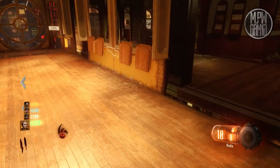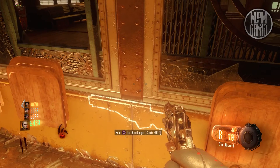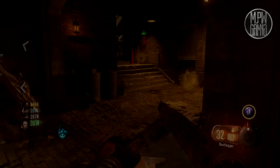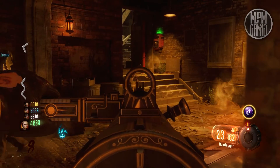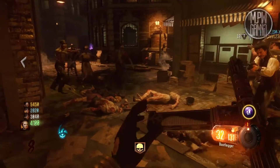Hello everyone, this is MJPWGaming and welcome to yet another Black Ops 3 Zombies Weapon Guide. This week is the Bootlegger. The Bootlegger is a weapon on the map Shadows of Evil that can be purchased off the wall of the tram for 2,000 points or from the box for 950.